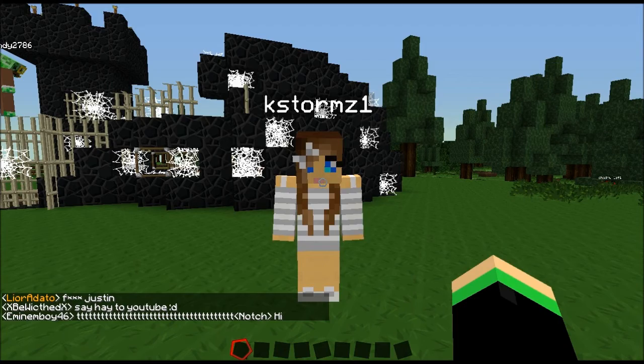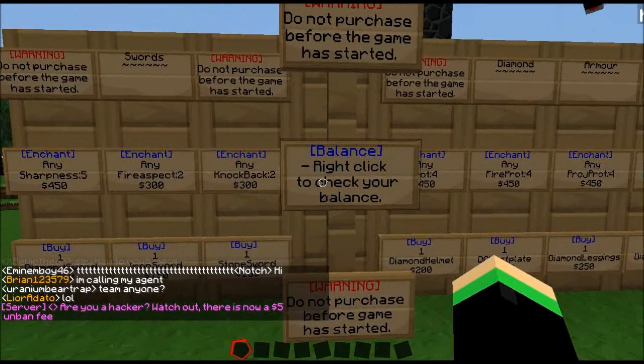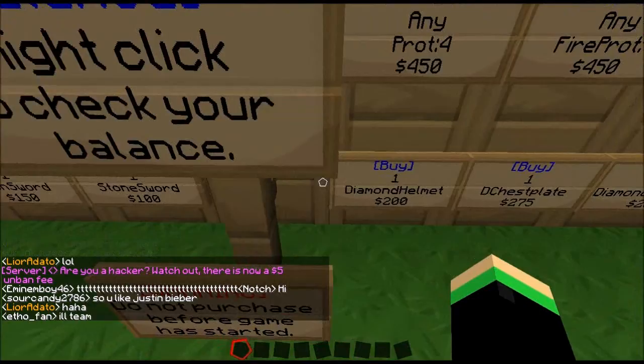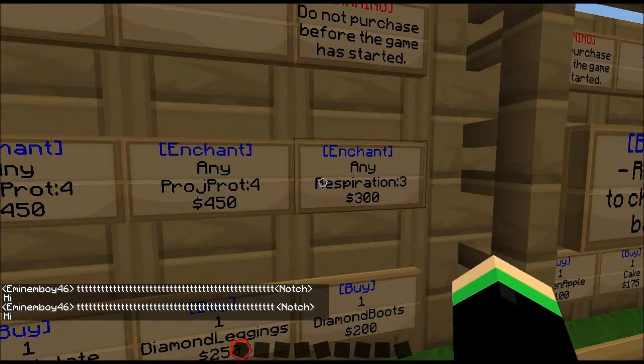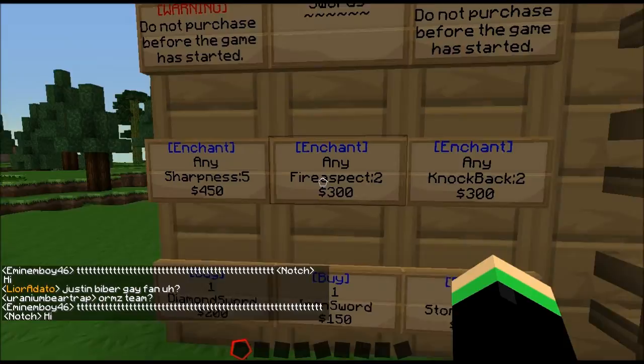You get a thousand dollars for this game, and you get swords, only diamond armor, cake, and food. You can change the time of day or weather, and you get enchantments: respiration, protection, fire protection, knockback, fire aspect, and sharpness.